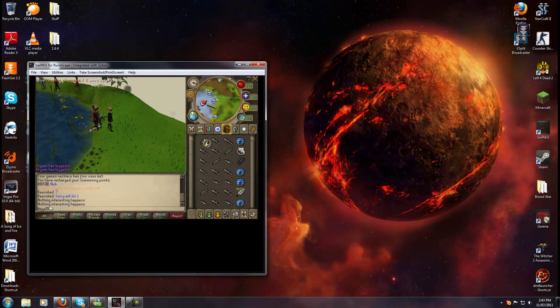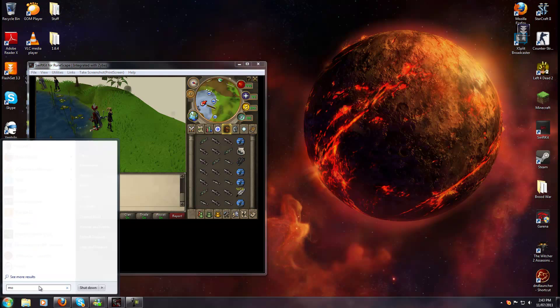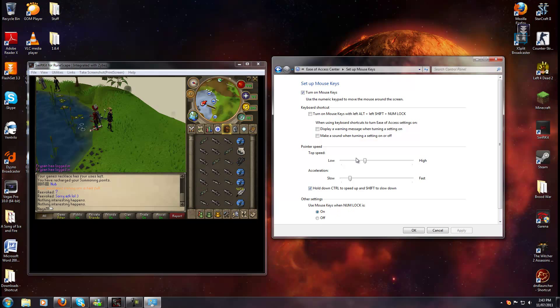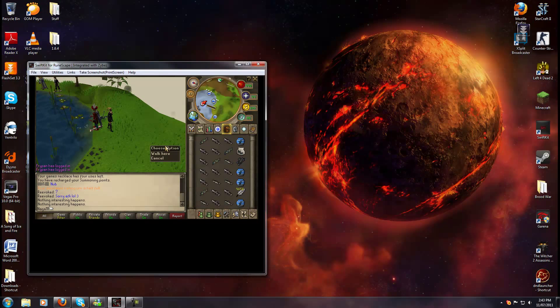Here's how you do it. First, go to Mouse Keys, set up Mouse Keys, turn on Mouse Keys, and copy the settings exactly — pause the video if you have to and resume when you're done. Then go Apply, OK, close.